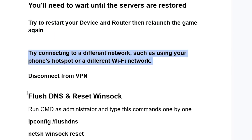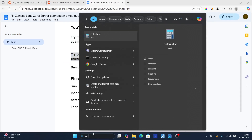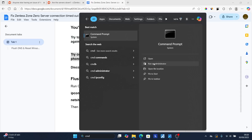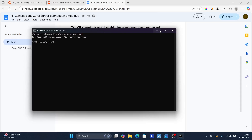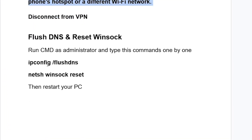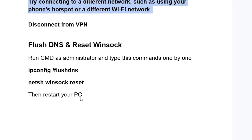You can also try flushing your DNS and resetting WinSock. Run Command Prompt as administrator — type CMD on your PC and then run as administrator. After opening Command Prompt as administrator, run these commands one by one: first type 'ipconfig /flushdns' and press Enter, then type 'netsh winsock reset' and press Enter. After that, restart your PC, and hopefully this will solve your problem.